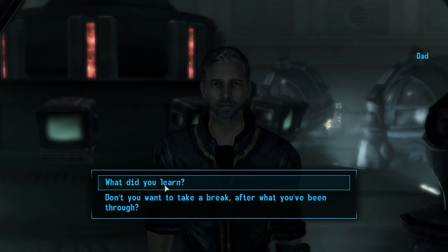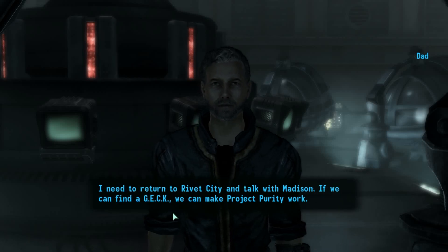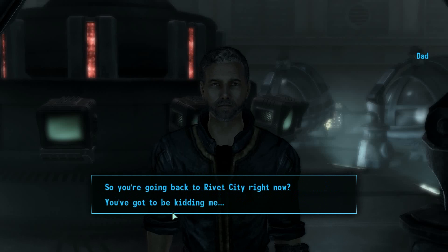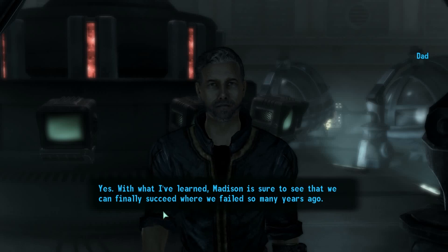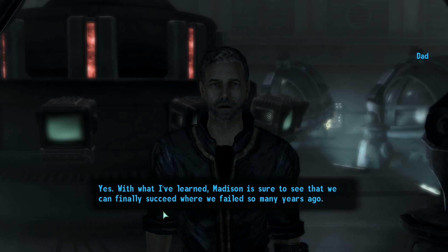What did you learn? 'I was right about Braun. The technology he developed is unstable, even dangerous. But it can be adapted for Project Purity. I need to return to Rivet City and talk with Madison. If we can find a GECk, we can make Project Purity work.' So you're going back to Rivet City right now? 'Yes. What I've learned — Madison is sure to see that we can finally succeed where we failed so many years ago. I'd like you to come with me. I'd like you to be there when we finally open the floodgates.'